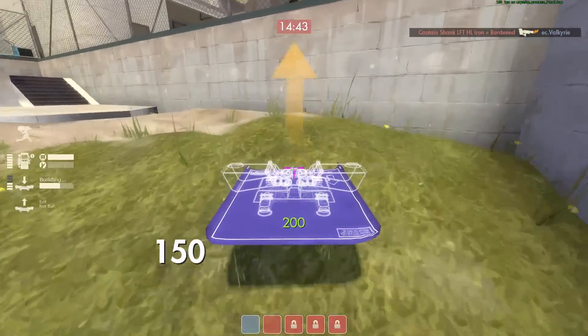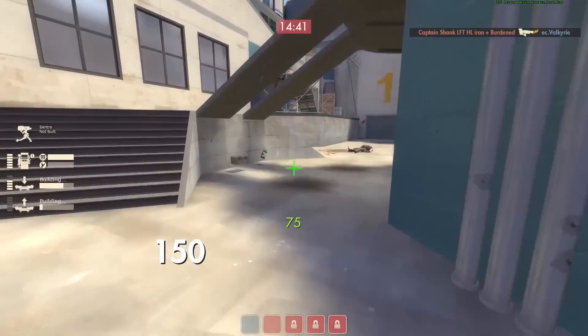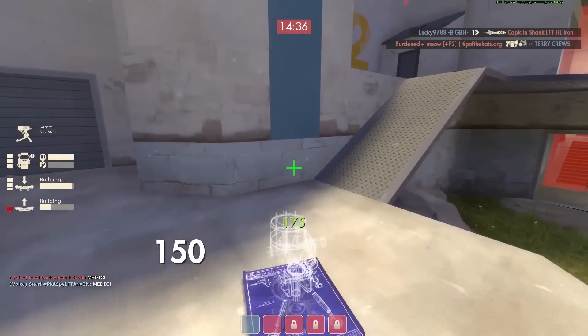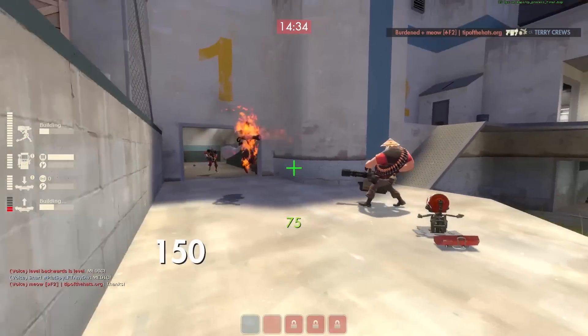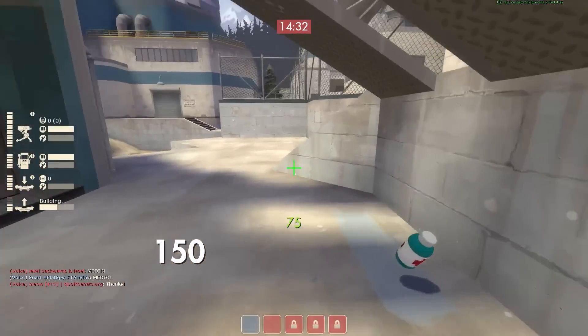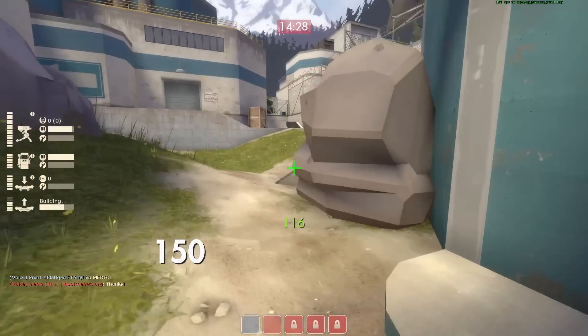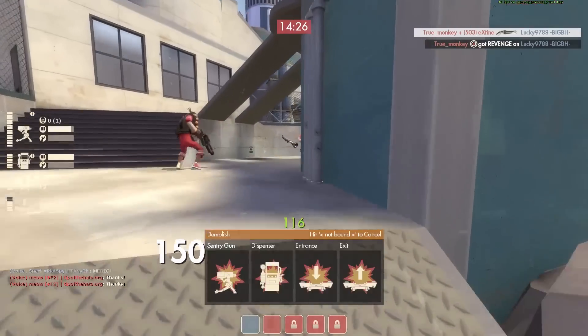One thing about Widowmaker Engineer — which I kind of did there and it's a bad habit — normally you see a spy and you just shotgun-check them immediately. But with the Widowmaker, that's a waste of metal. You can pistol a spy to see how he reacts. If you Widowmaker a spy that's disguised, you don't get any metal back — I believe that's the case.